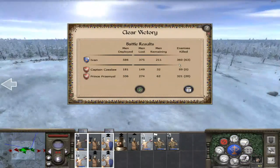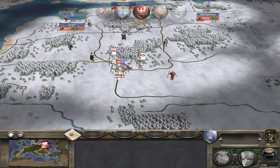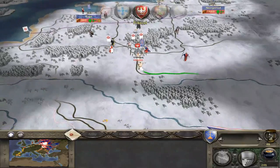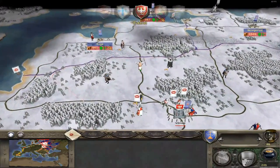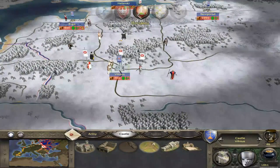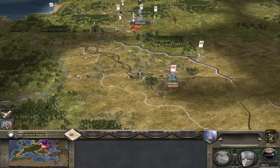That was a pretty close battle. We killed 360 and captured 63. We're going to execute so we can take the city — it's ours once our turn begins. He's got a large force near my eastern territory. We're going to sack it. And that's all the time we have for this episode — thanks for watching, guys. That was a hell of a battle to end the episode on.